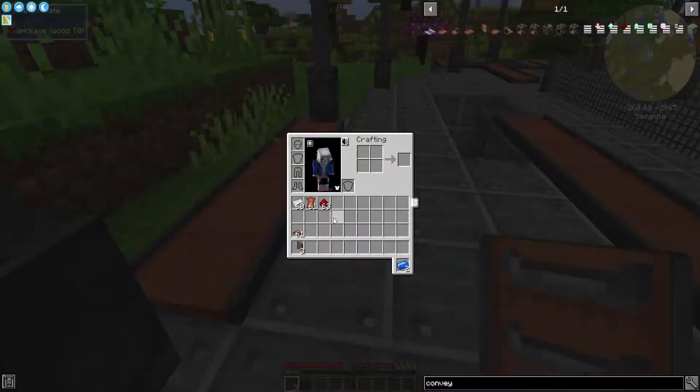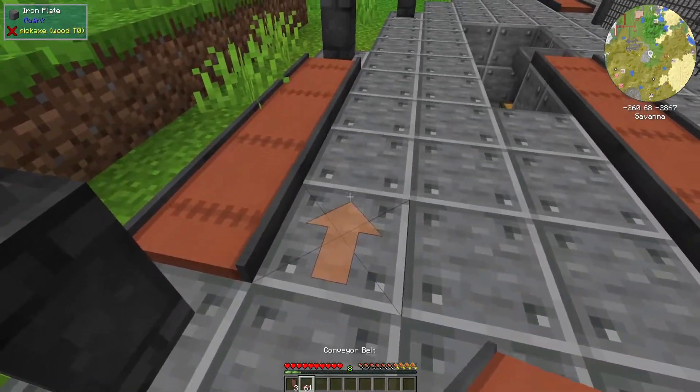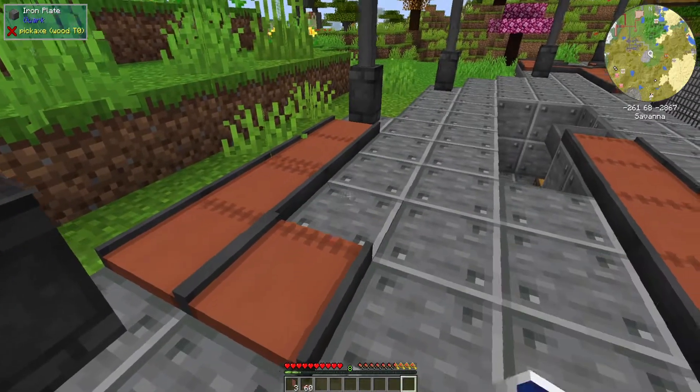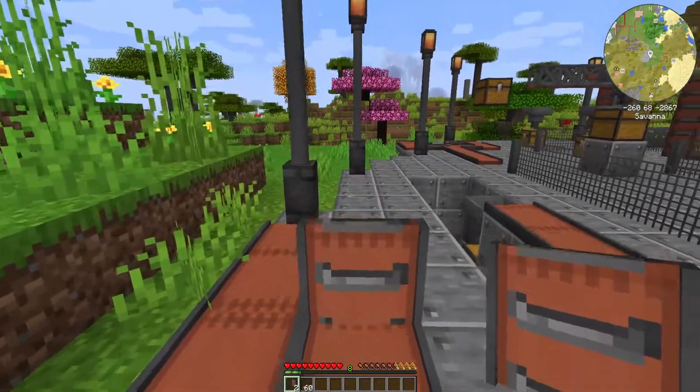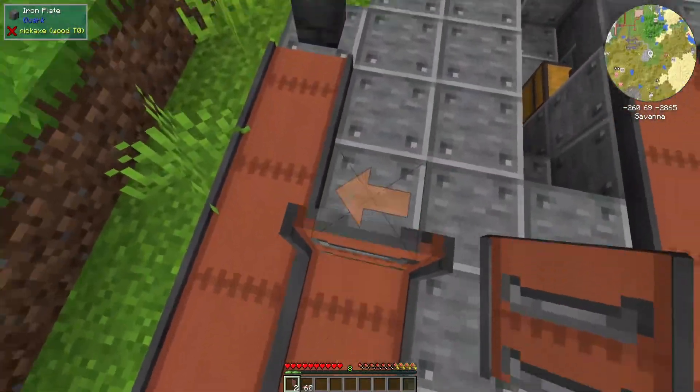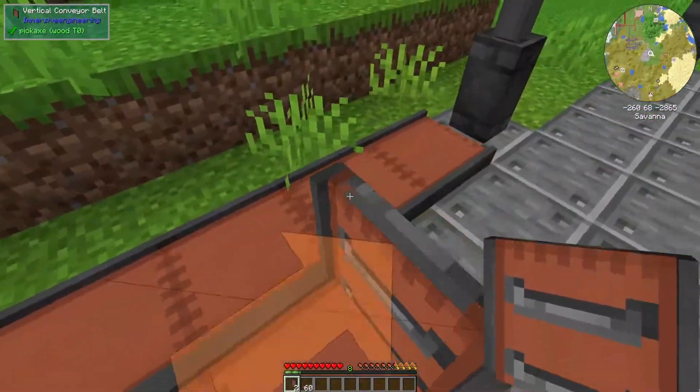Vertical conveyor belts do exactly what you think they would. You can make one go forward and then if you continue the same direction but upward it'll go up, actually bringing you up on top of it like an automatic ladder.